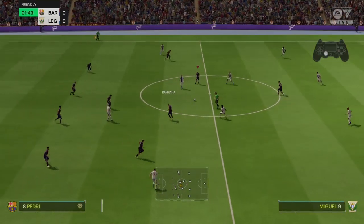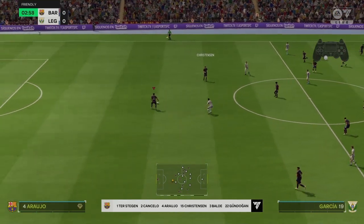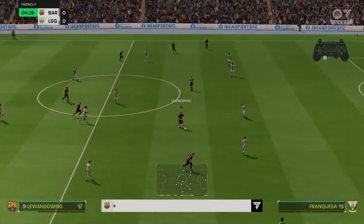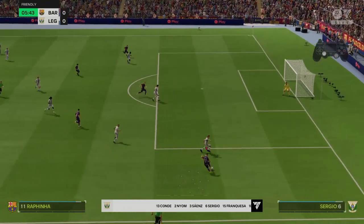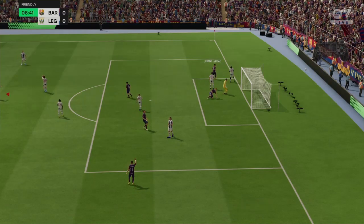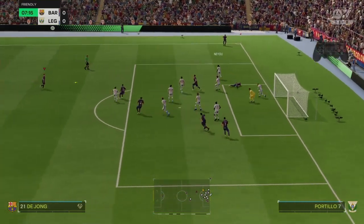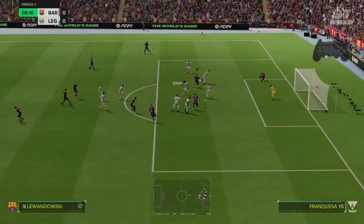This is the Barcelona team sheet: Marc-Andre Ter Stegen is in goal; Ronald Araujo plays alongside Andreas Christensen as centre-backs; Ferran Torres plays with Rafinha in the wide attacking roles; and leading the line is Robert Lewandowski. A chance to deliver into the box — a corner coming up for Barca. Corner kick played in, it's only halfway clear, the effort shut out.